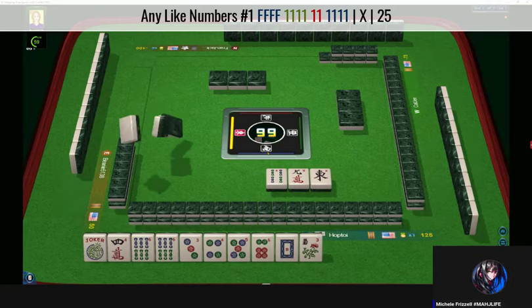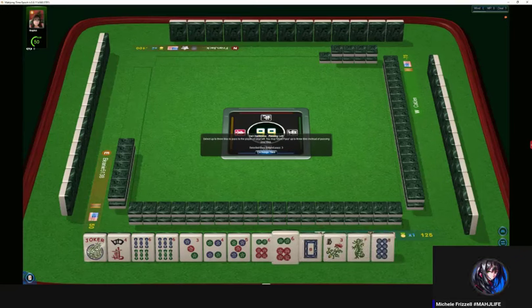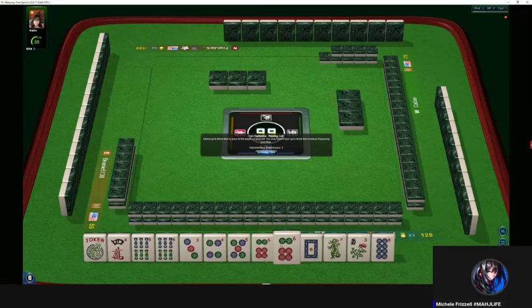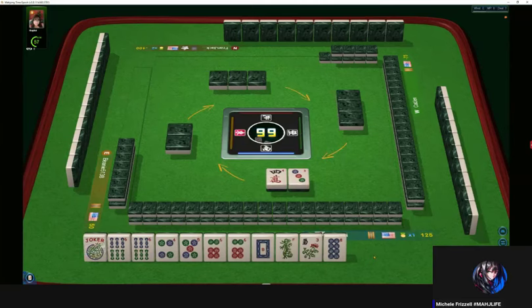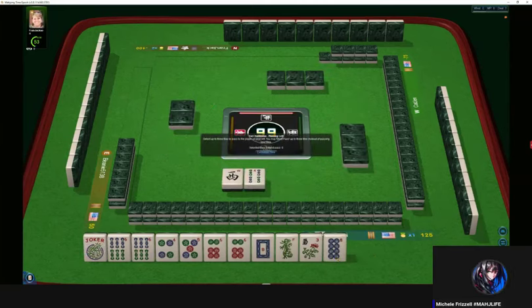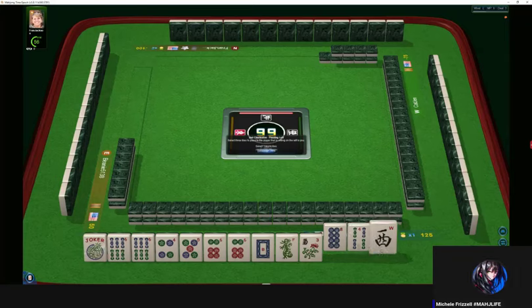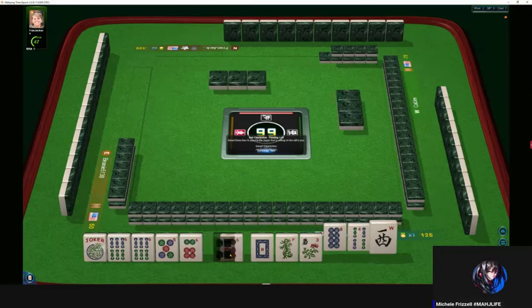I wouldn't pick a hand yet — we're going to keep it high level and gather. Now we have some two, four, six, eight building, but we still have no two so I would not focus there. I'm thinking like numbers with sixes. We have five, six, six bam pair, five dot, four, five, six. We can't keep it all — let's focus on sixes. Four bam, four dot, four dot — four, six, no two.